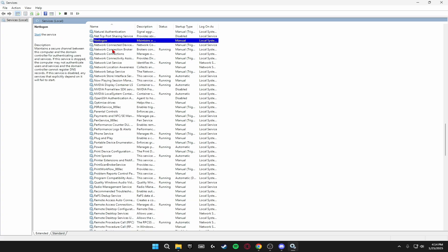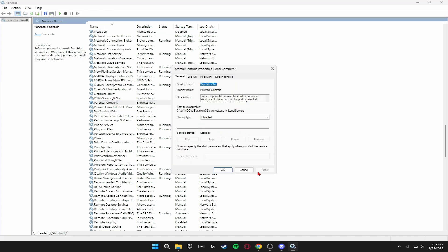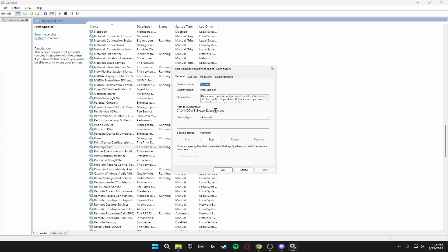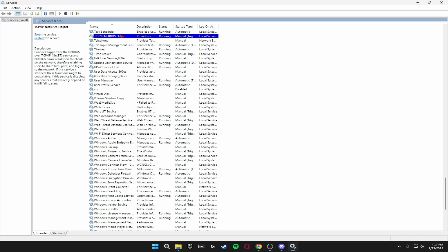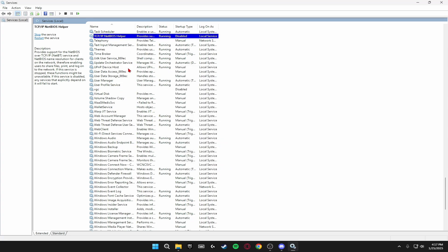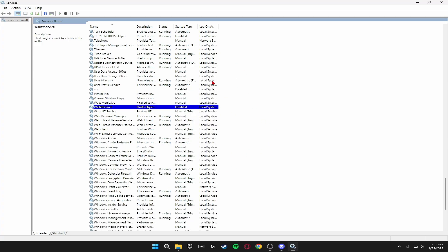Press N to find Net Logon and disable it. Come down to Parental Controls and make sure that's disabled. Find Print Spooler and disable it if you don't print anything from your PC. Press T to find TCP/IP NetBIOS Helper and disable that. Finally, find Wallet Service, disable it, and click Apply. Once you've done all of this, restart your PC and all those unnecessary services will be disabled.